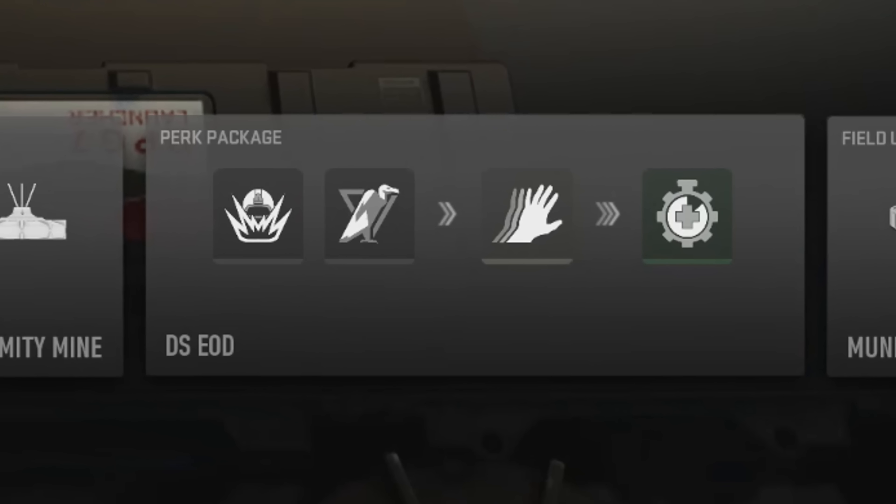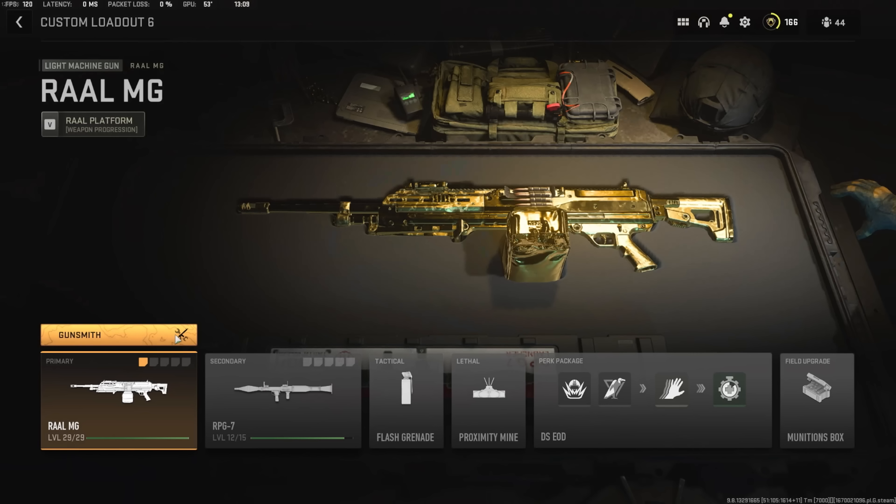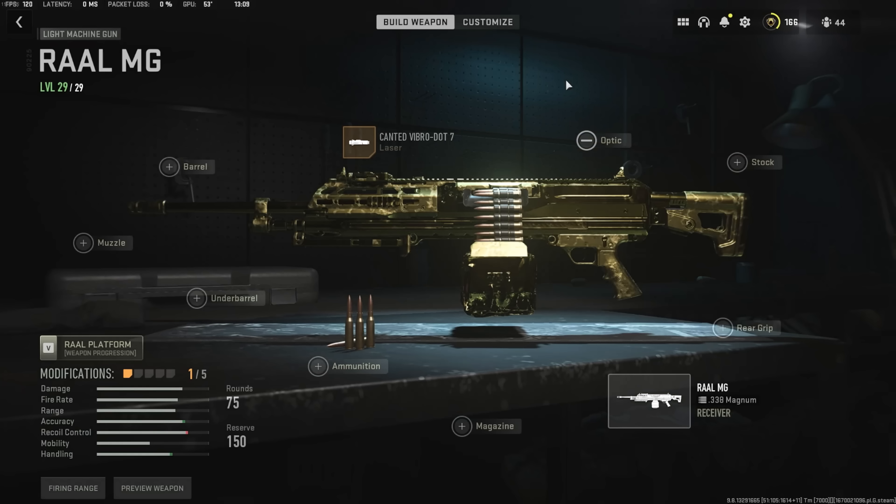Put the canted laser on it — the recoil is gone and you can still beam people across the map. It's mental. The iron sights are a bit too blocky on keyboard and mouse, so you can't see what you're aiming at. The canted laser will allow you to see your enemies and accurately shoot. This laser sight also eliminates a lot of the visual recoil, which is essential on keyboard and mouse.